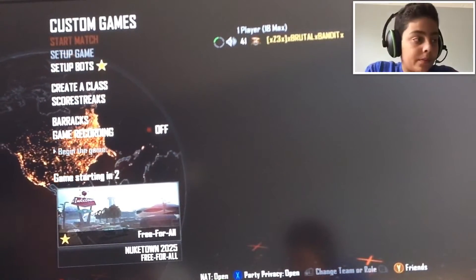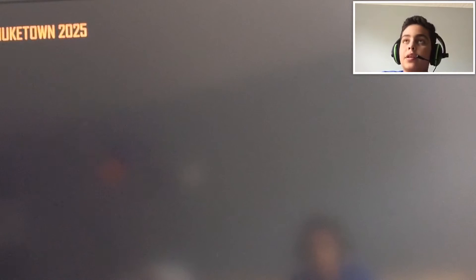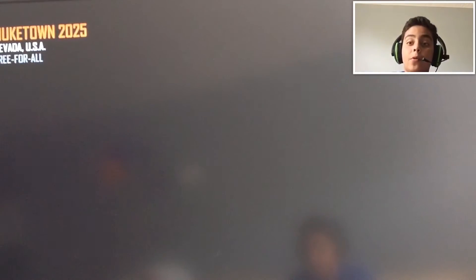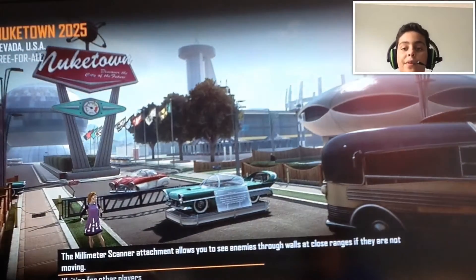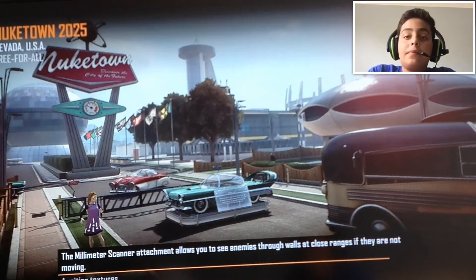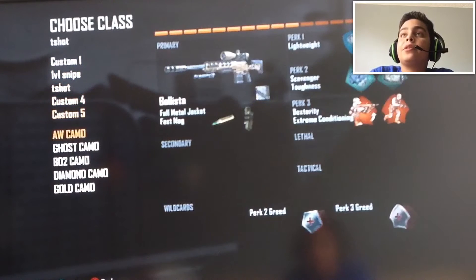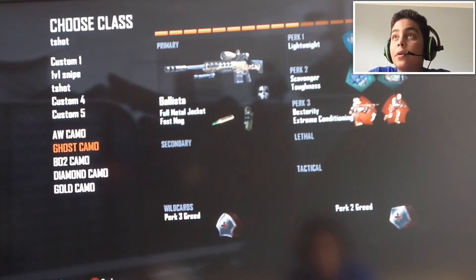Put the bots in the game and you will have the BO2 camo. You'll also see the Ghost camo, which you normally have to pre-order the game for — but in custom games you don't have to. So you can use that, and you can use only your sniper. Look — you got the All camo, the Ghost camo, the BO2 camo, the Diamond camo, and the Gold camo.